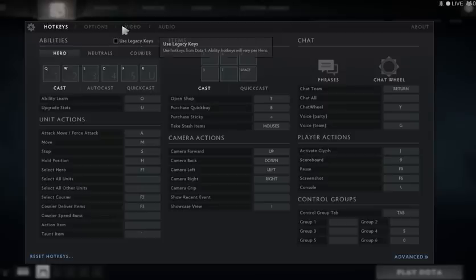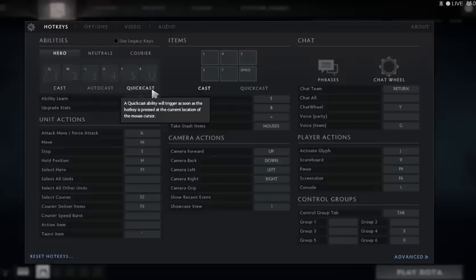Let's jump to the abilities. Everything here is default — Q, W, E, D, F, R — everything is default, even with neutrals and the courier. I didn't change anything there. What I changed is the quickcast — I have Alt+Q and Alt+W, the same with the cast, but I added Alt.